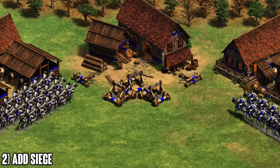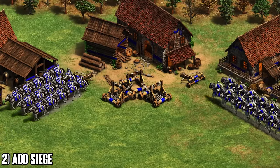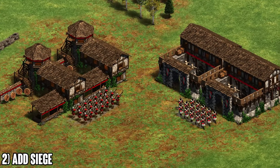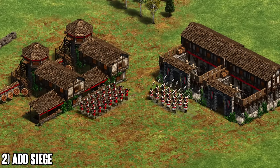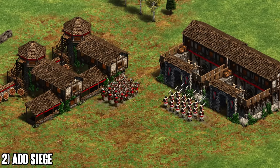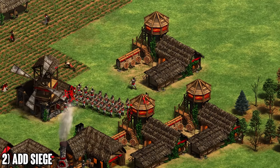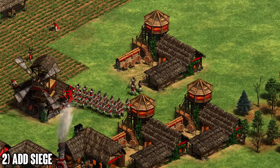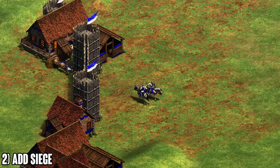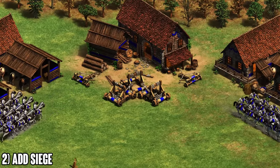Number two: mix in siege. I see a lot of players start with knights in castle age but collapse as soon as the opponent gets pikes or mass crossbows. If you're a knight player, you have to complement your knights with siege. Most importantly, siege defends you against big balls of crossbows — your opponent can mass archers starting in feudal age, so by castle age they already have a big mass while you're only just starting to get knights.